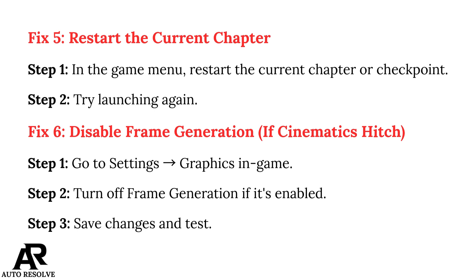Fix 6: Disable frame generation. If cinematics hitch, Step 1: Go to Settings, then Graphics and Game. Step 2: Turn off frame generation if it's enabled. Step 3: Save changes and test.